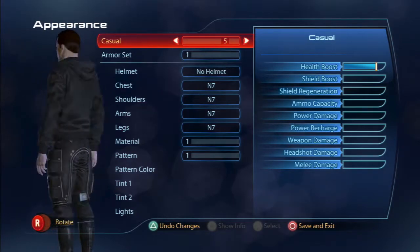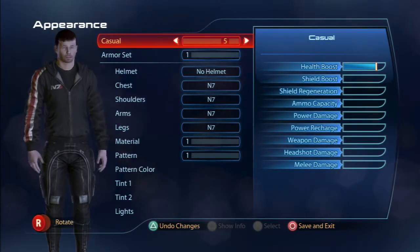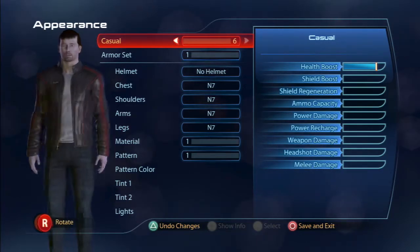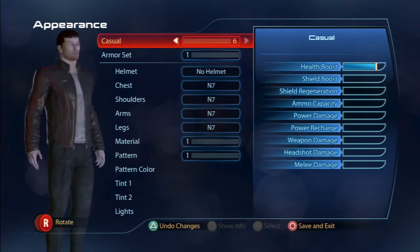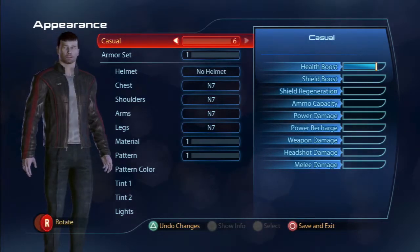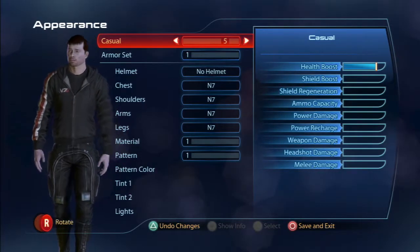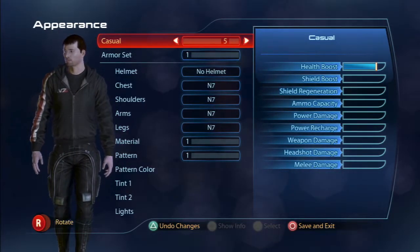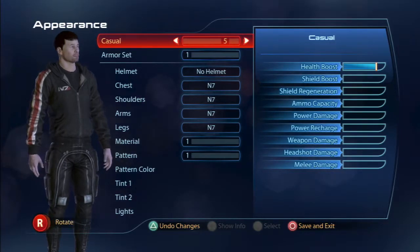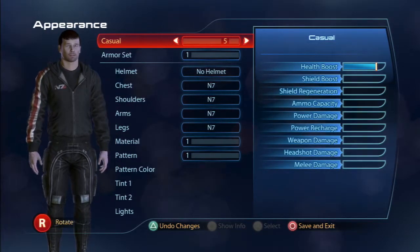There's also a hoodie — an N7 zip-up sweatshirt with a hood, from the Collector's Edition. And there's jeans and a leather jacket — that's awesome. I'd go with either the leather jacket or the hoodie. I like hoodies — especially here in the cold weather of the Bay Area. It may not snow like in the Midwest or East Coast, but it does get cold, so I'm going with the hoodie.